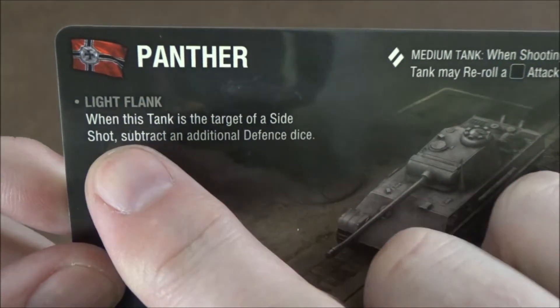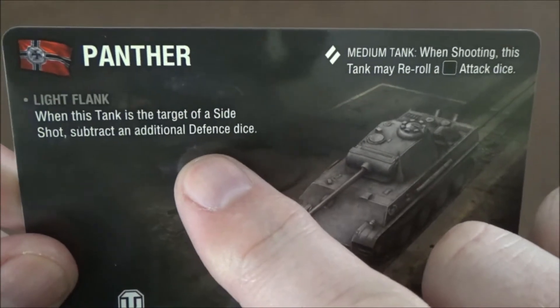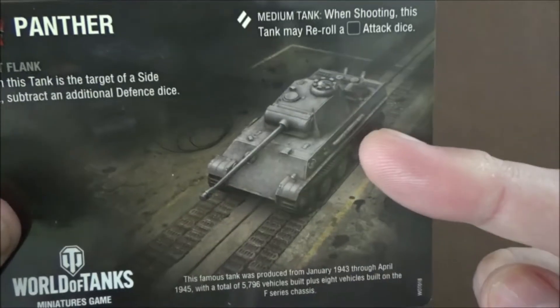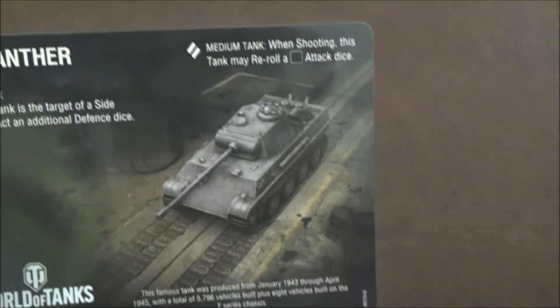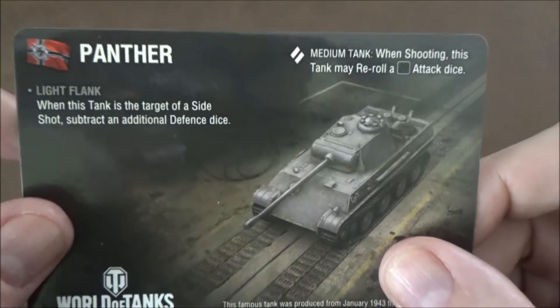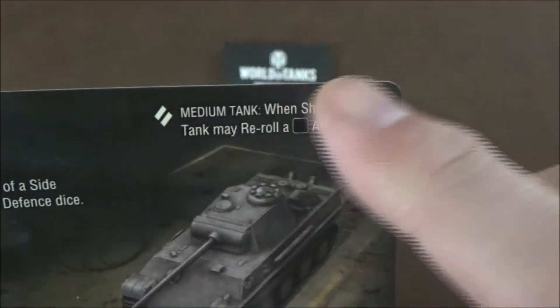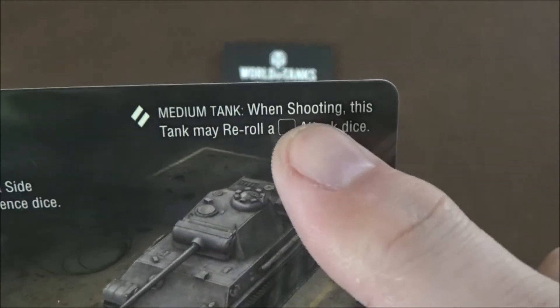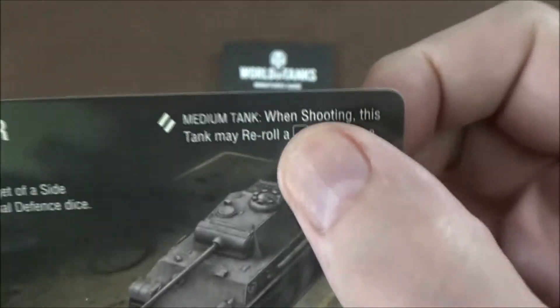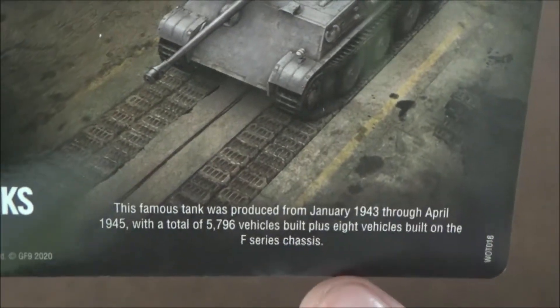On the flip side we have the definition of the Light Flank ability: when this tank is the target of a side shot, you subtract an additional defense die. So whenever you're being fired at from the side, you lose extra defense — make sure your front end is pointed towards the enemy. Over here is the medium tank ability: when shooting, you can re-roll a blank attack die. All medium tanks have that. Down in the corner we have the background history on the vehicle.